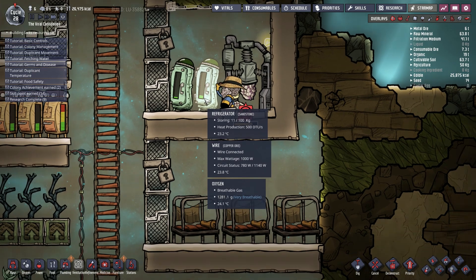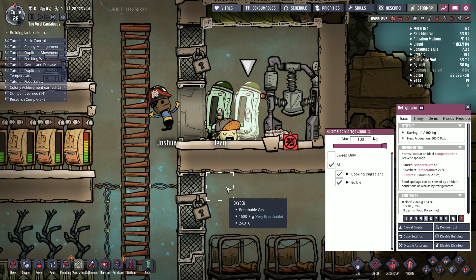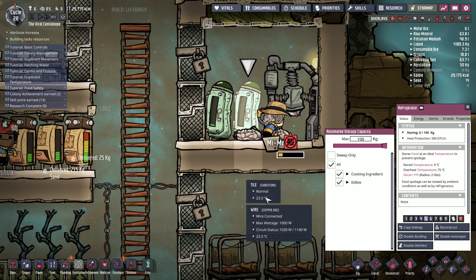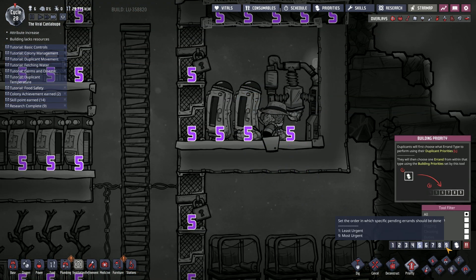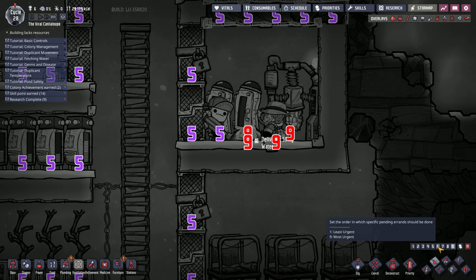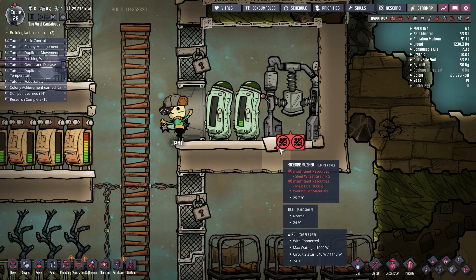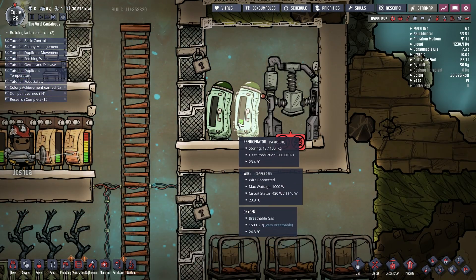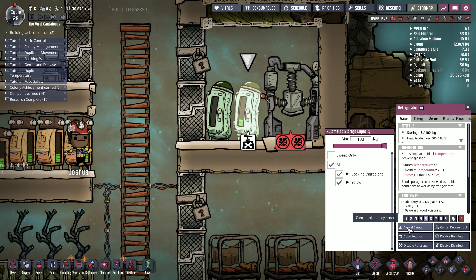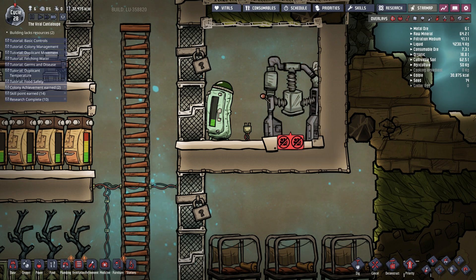That doesn't quite fit in there so how about we move everything from this one into there. Jean's collapsed - that's empty now. Everything needs to get in there. Let's set a priority on that, please - priority nine on sweeping, there we go. Set the regular priority back to five, there we go. So all the stuff's in the wrong one - okay so we're going to empty storage and then deconstruct. They're already doing it, right. Good.